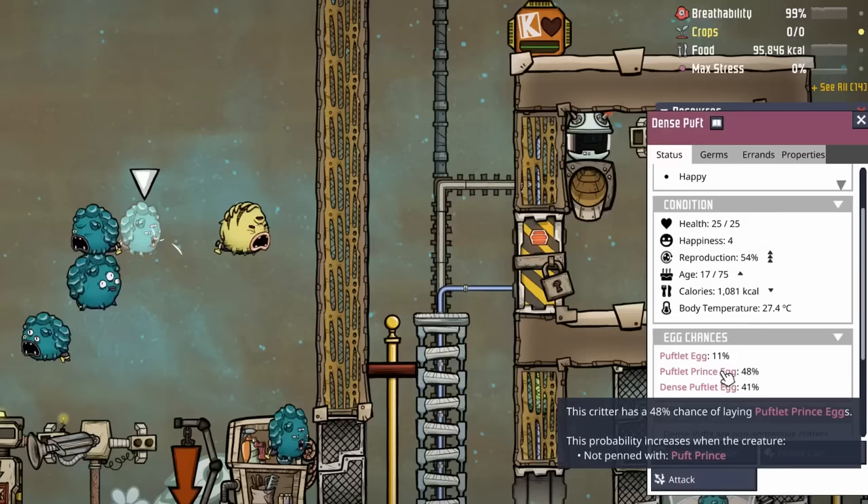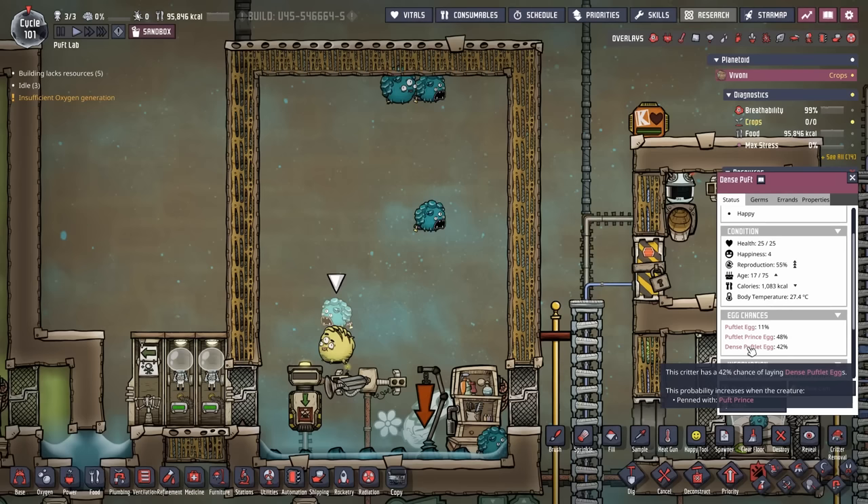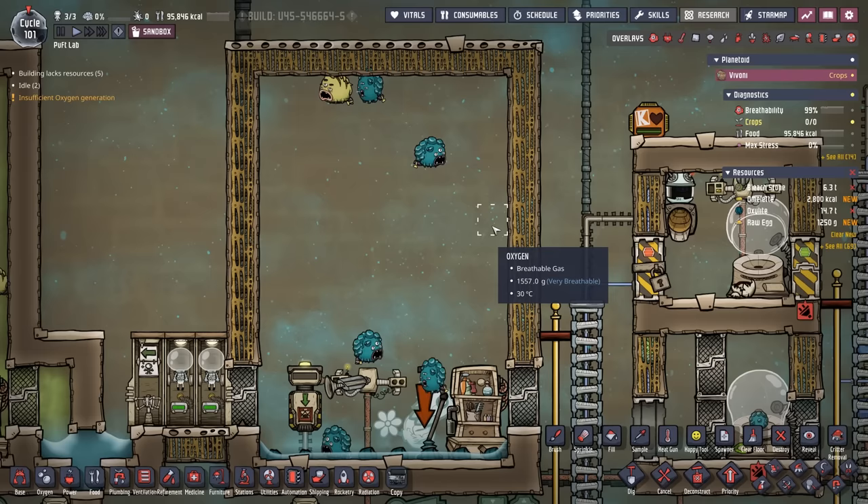On the reproduction panel for a dense puff, there are different percentage chances on what kind of egg it's going to lay. In a dense puff ranch, we want it to lay more dense puffs. As long as it's penned with a puff prince, the chances of laying a dense pufflet egg will continue to increase. If it's not penned with a puff prince, the chance of laying a pufflet prince egg will increase - and if they go long enough without a puff prince, they will only produce pufflet prince eggs.